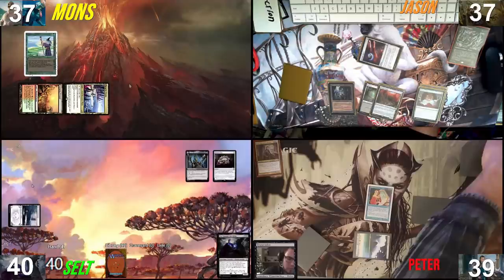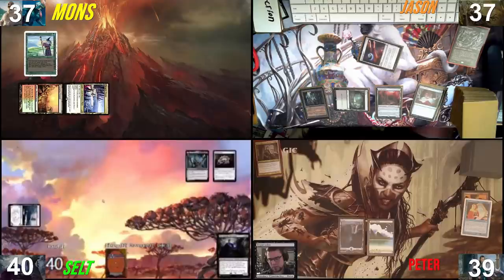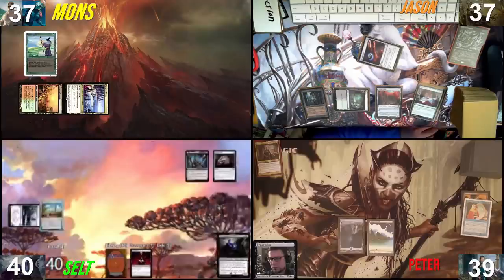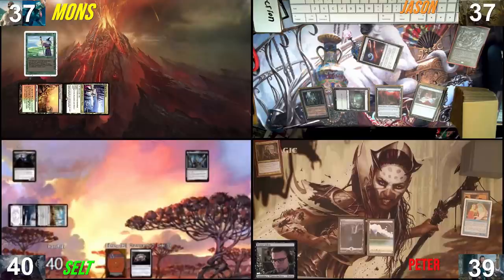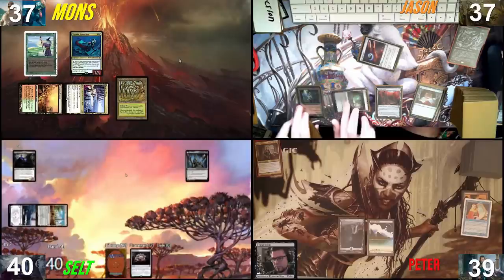I'll Mystical Tutor, putting Resculpt on top and drawing it. Playing an Island, Resculpt targets an artifact or creature — its controller creates a 4/4 red and blue elemental — then I pass. My upkeep trigger would be Village Rites. Going to my turn: Inventor's Fair as land drop, one through five mana, and big daddy Conrad hits the field. I'll pass. Taking my turn, untapping: Cradle drop, casting Frasius, and passing.